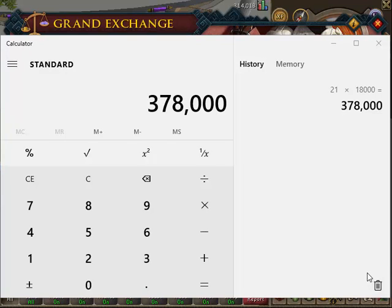We'll load up the calculator and see how much profit we actually made. So we originally bought the runes for 21gp each - 18,000 of them, which was 378k. And selling at 23gp, that's 414k. So in total, let me figure out the difference.